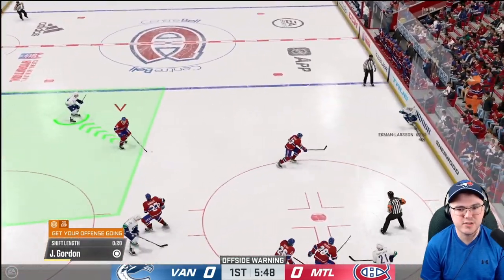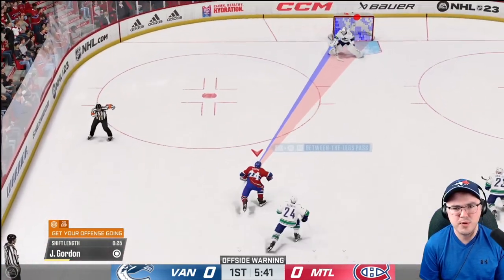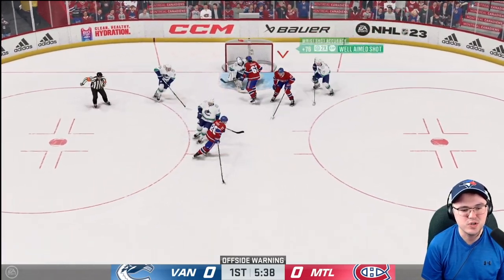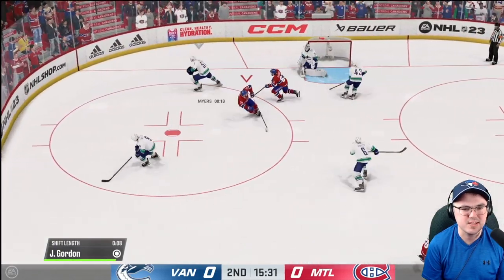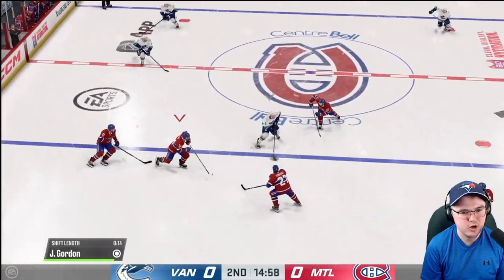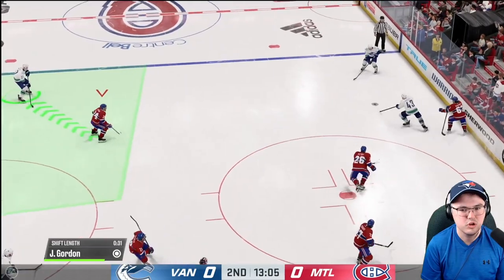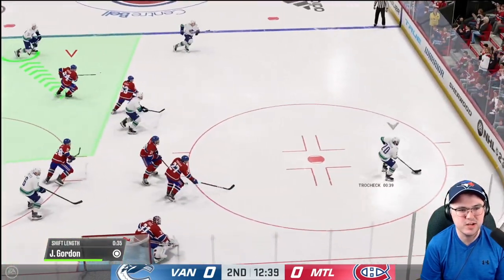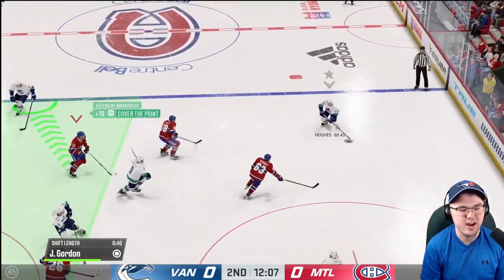Nobody's going to pick up the puck there for the Canadiens — it's a turnover. But now Gordon's away — breakaway chance on Demko, stopped by Demko. Gordon holding up and waiting, trying to find that free space as Dadunov gets a shot. As Wayne Gretzky says, you want to go to where the puck is going, not where it is right now. Quinn Hughes with the puck, Brock Boeser, JT Miller, Tyler Myers, Quinn Hughes — look at this movement from the Canucks. It's movement we definitely cannot have.